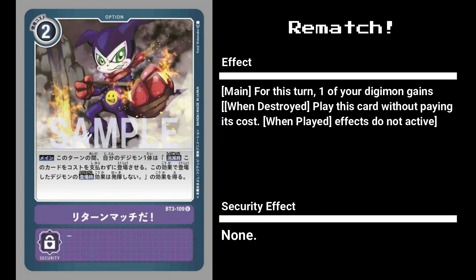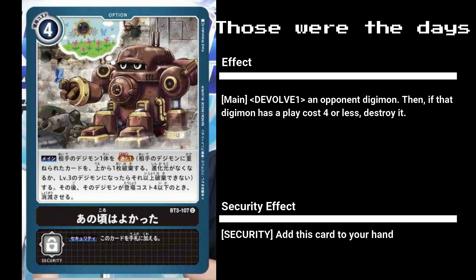Rematch is an amazing card - for only two cost it gives one of your Digimon the ability to revive this turn, negating its when-played effect. This works amazingly well with Mummymon or Arukenimon for those summoning effects. Digimon with Drag Down and other when-destroyed effects that kick in, like Etamon, gain double effects. Purple has some amazingly good option cards and I feel this one is going to be put to great use, possibly even abused. Next we have Those Were the Days - a full destruction card. For a cost of four you'll devolve one opponent Digimon, and if the devolved form costs four or less it's destroyed.